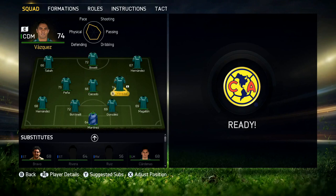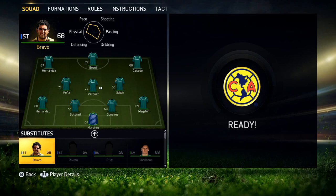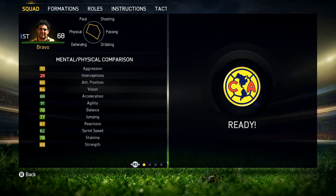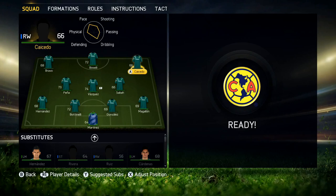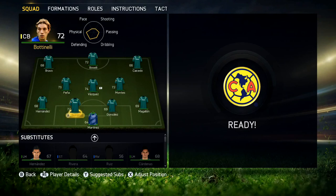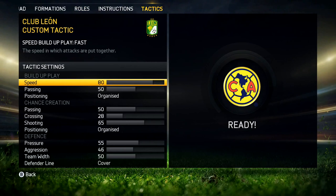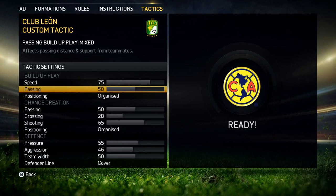I don't like this formation, of course you guys can choose your own. I'm a 4-3-3 fan, so we have Saba and Bocelli - we're gonna keep Bocelli. Now Peña - we're gonna put him on there and we're gonna put Vasquez there. We do have Bravo who used to play on the left position, so we'll put him on the left side. Let's put Montez in that position, then Peña. Now we're good.